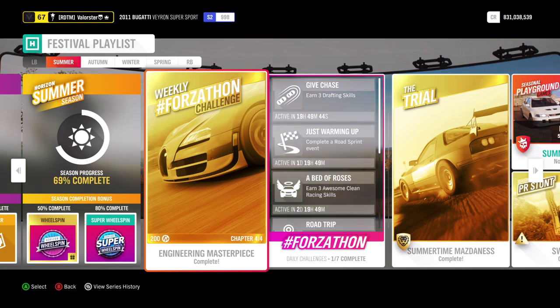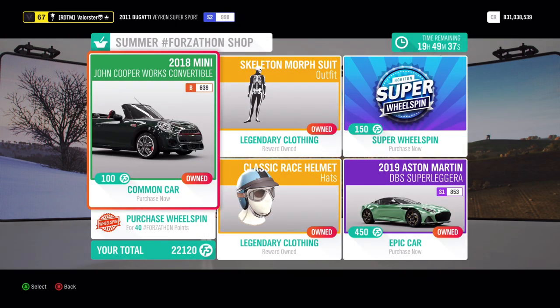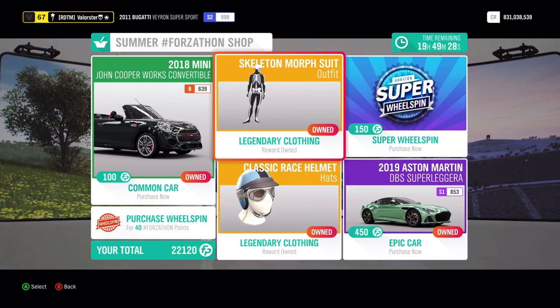Let's have a look at the Forzathon Challenge and the championships. First of all, let's go into the Forzathon shop. Here you have the Mini Cooper and we also have the Aston Martin. Now, that was a rare car, so if you don't have it you can always get it. We have the helmet and a skeleton.